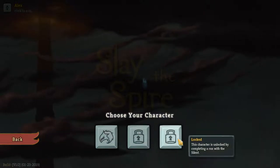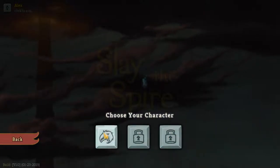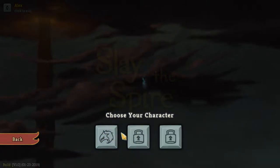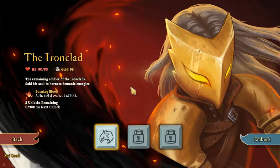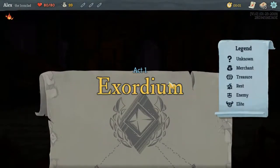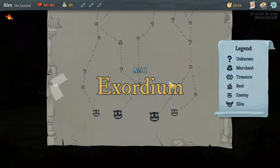I've only seen the third character, which might have been too bad, but I haven't seen the first or second character — well I've seen how they look but not what they do or how they work. The Ironclad: 80 HP, gold 99. The remaining soldier of the Ironclads sold his soul to harness demonic energies. The relic Burning Blood — at the end of combat, heal 6 HP. That's pretty good. All right, Embark, let's go! I've wanted to play this for so long.